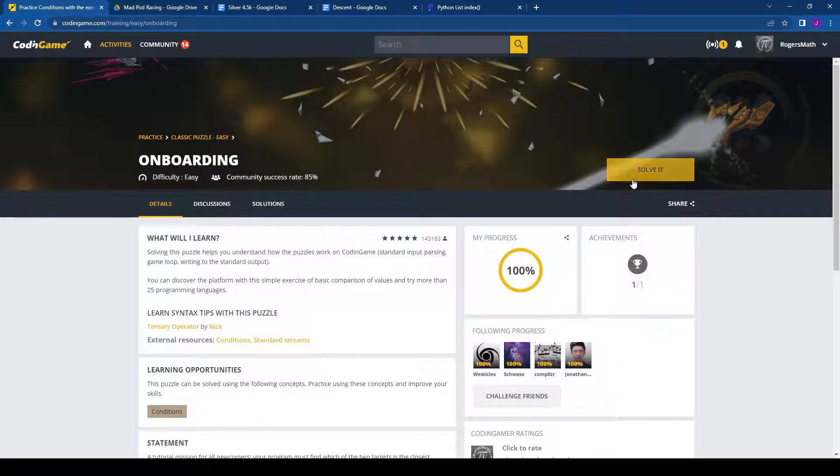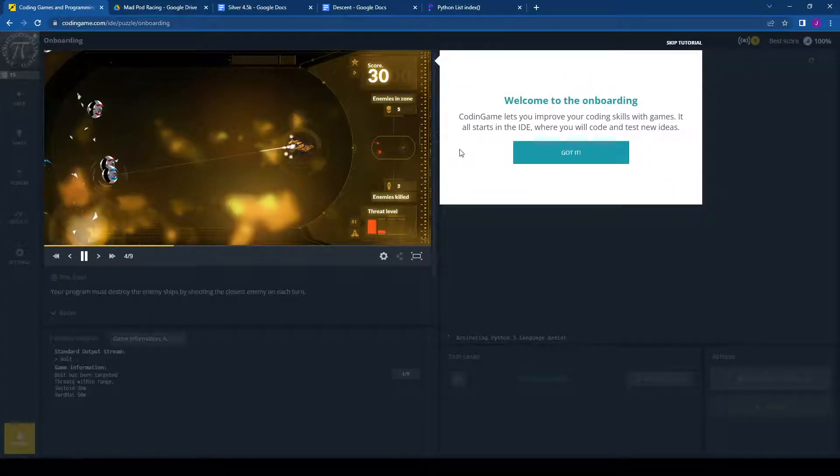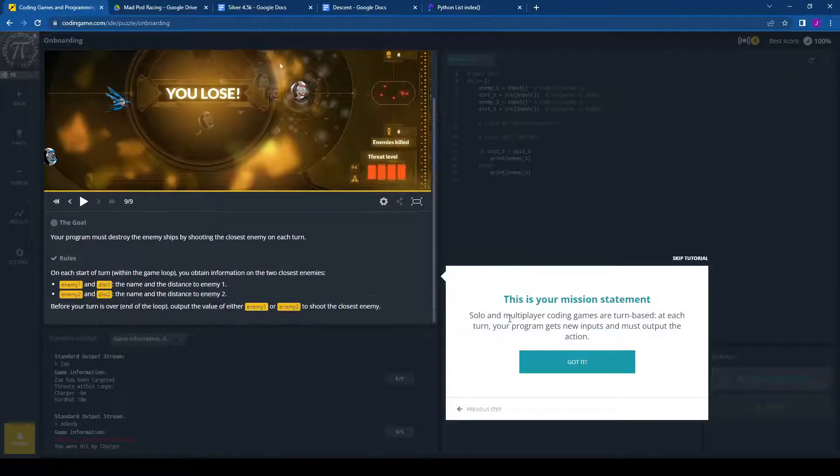We're going to go to the onboarding challenge and solve it. It introduces you to the format of how pretty much the whole system is going to be laid out. There's an IDE where you're going to do your coding, there's a window where usually there's graphics illustrating what your bot or puzzle challenge is doing, and then there's a readout below that.